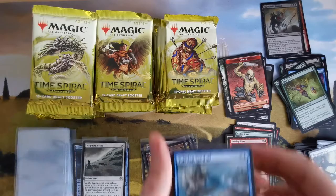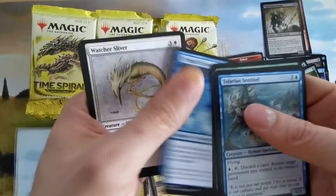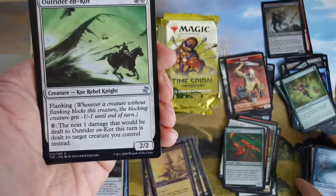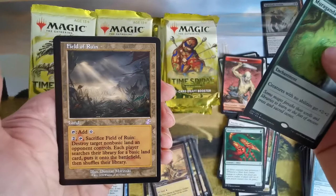Let's open up the next one. Let's hope for some slivers — flanking is back! We have beasts. Another sliver — slivers get plus... not so nice, but we'll take it. Another sliver with poisonous. Another flanking knight. Nightmare horror — creatures have no abilities but get plus two, plus two. Field of Ruin — these look nice.